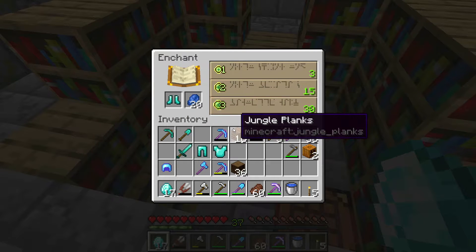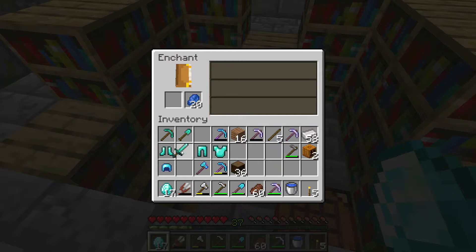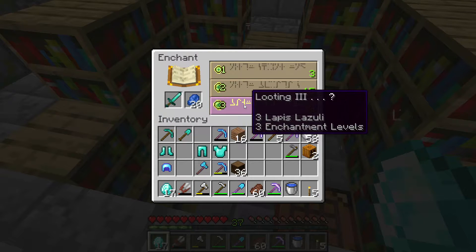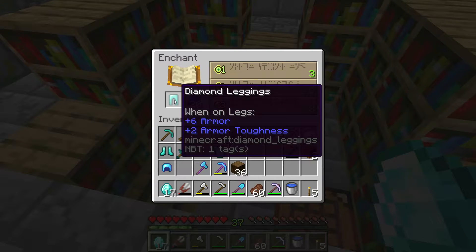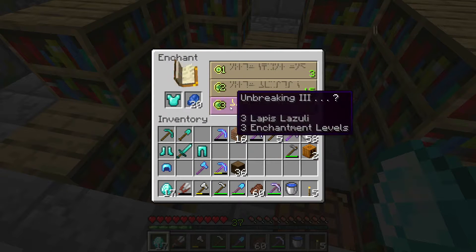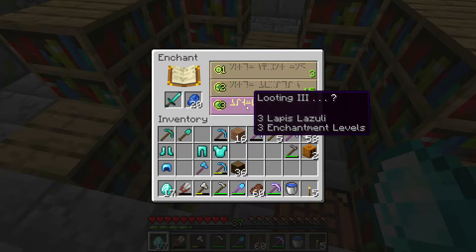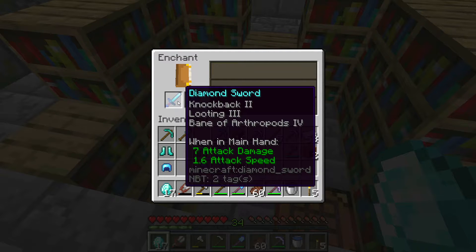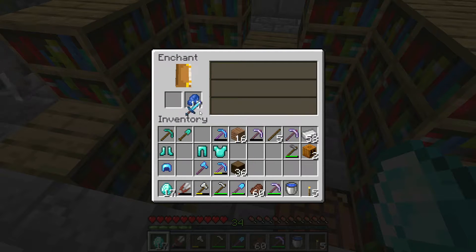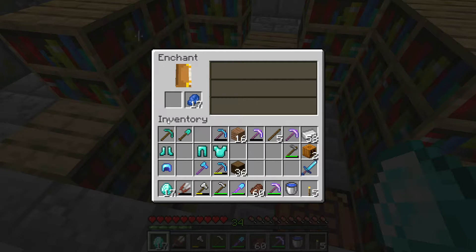Oh, depth strider — oh man. Oh, loot — oh well, we might have to have that. These are all really good. Looting — that's tempting, we'll take it! Oh man, that's like another spider sword right there. Very good. We have enough levels — 34. Alright, efficiency, I like that.